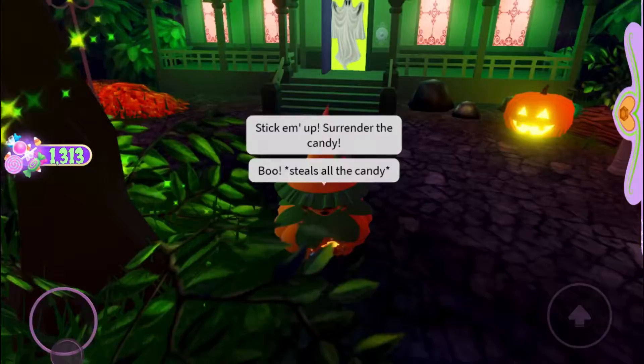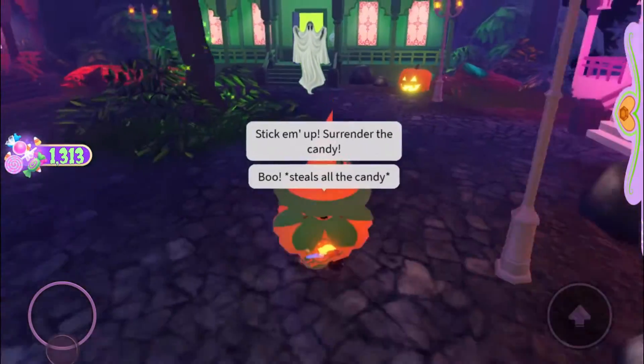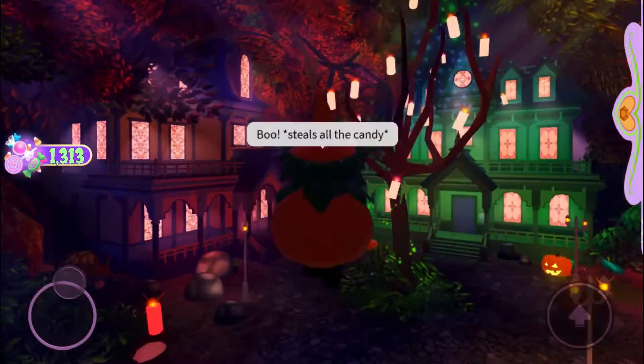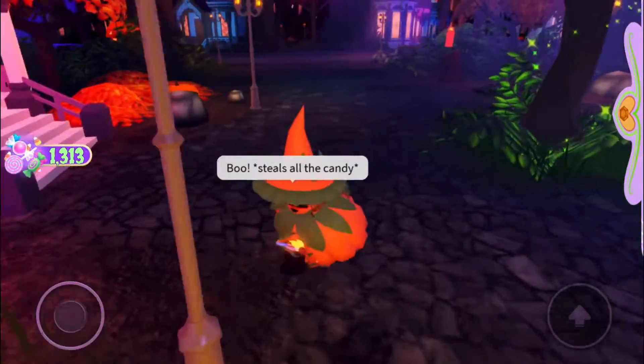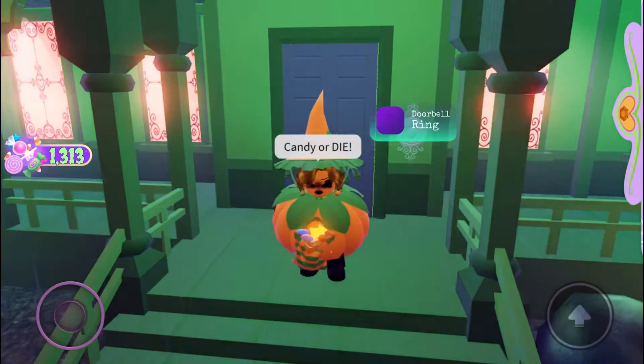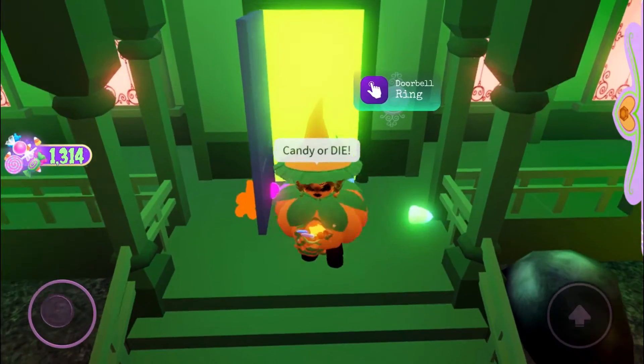The trickster will be there for about 10 seconds. Jump around while having your speed on. The tricksters can fly too, so I recommend running. After the trickster is gone, you can go to the same house from where the trickster came from, enter the doorbell, and you will get candies.